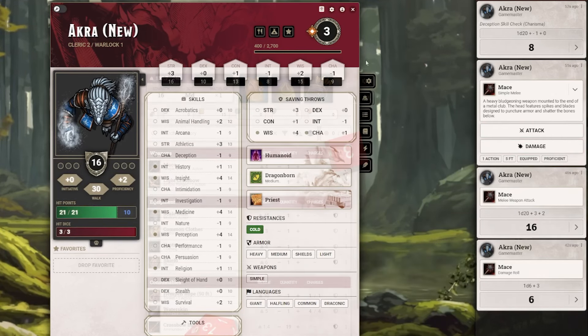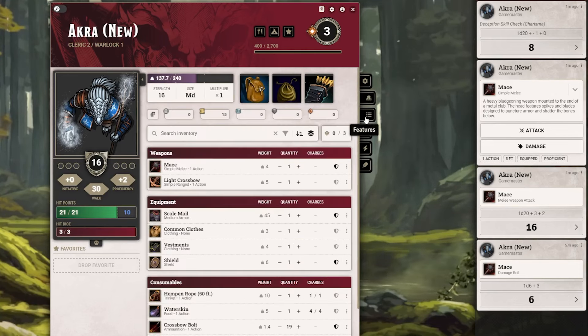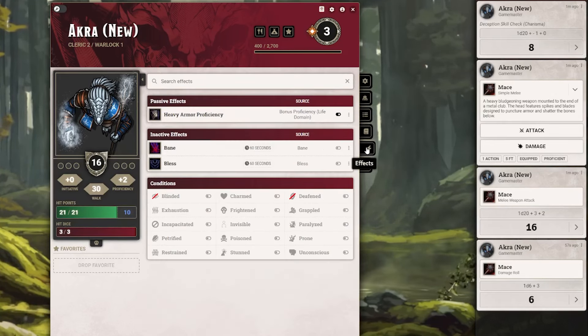You may have noticed the little tabs on the side of your character sheet, which are a new way for you to navigate and access your character sheet details, inventory, features, spells, effects, and biography.